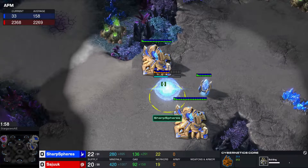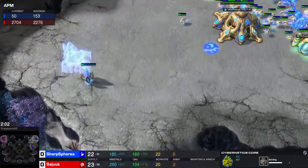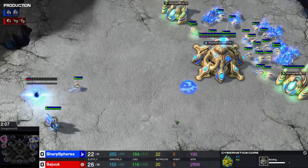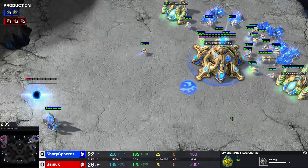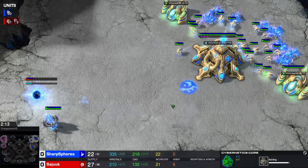We see the Protoss completing the wall with a cybernetics core and queuing up a gateway in the main. Currently both players are about even in workers.